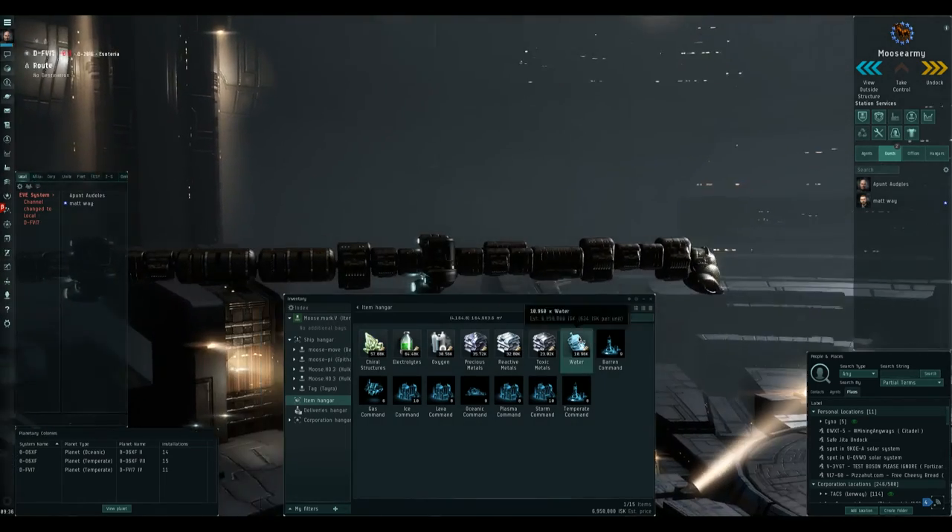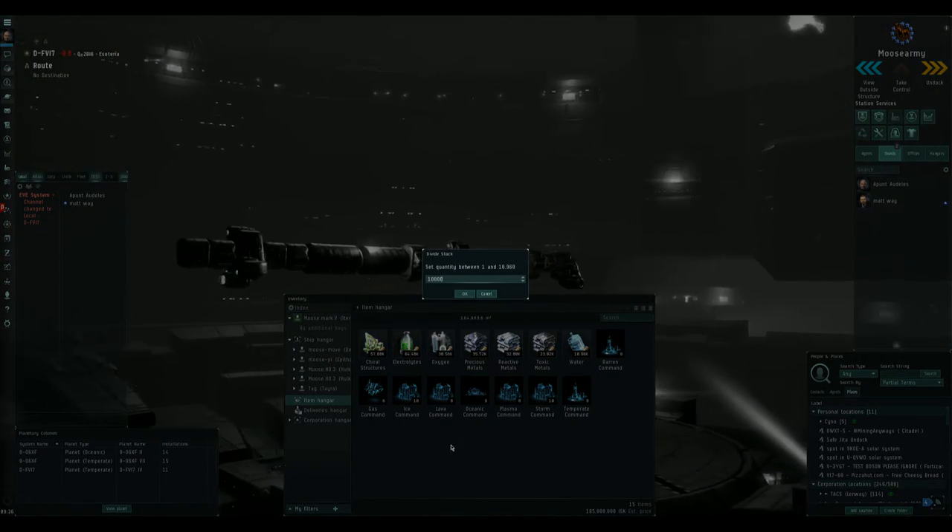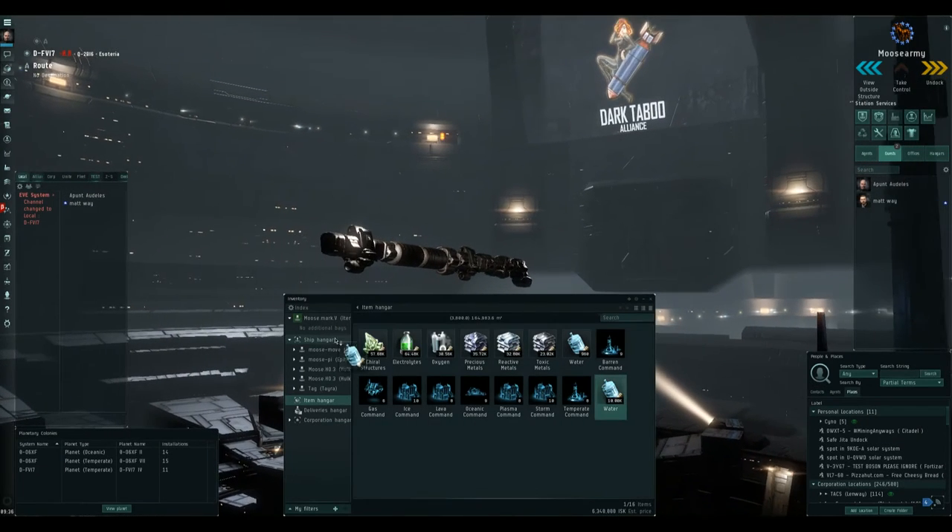In order to set these up — to actually tell it where the inputs are — we need to have our water and electrolytes actually in these storage facilities so we can route them. As you can see, the inputs need 40 water and 40 electrolytes which it currently doesn't have, and there's no way for us to route it yet. So I need to go back to my station.